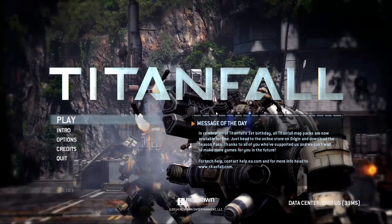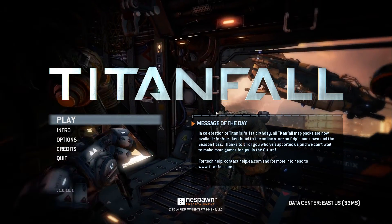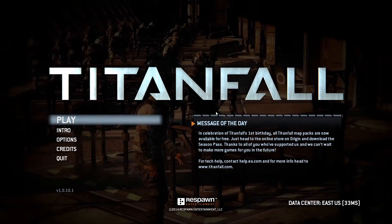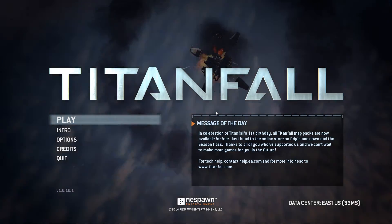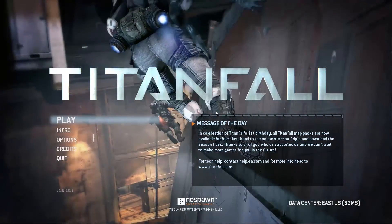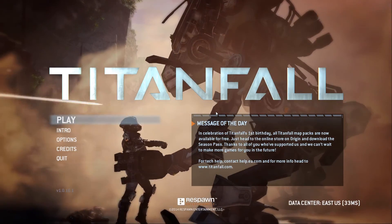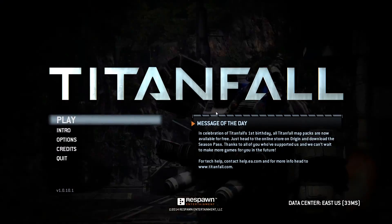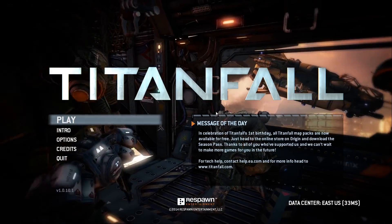Hey guys, and welcome back to another episode of Titanfall Tuesday. I think you guys know the drill by now — we're just gonna be spending a little time in Frontier Defense, just working on some guns, trying to get them three stars. You guys know how hard that is. If you haven't played it, you have no idea. It's kinda difficult, especially if you're not set up properly, your teammates are out of place or something, and stuff can go downhill real fast. But we're gonna give it another shot, so let's get gaming.